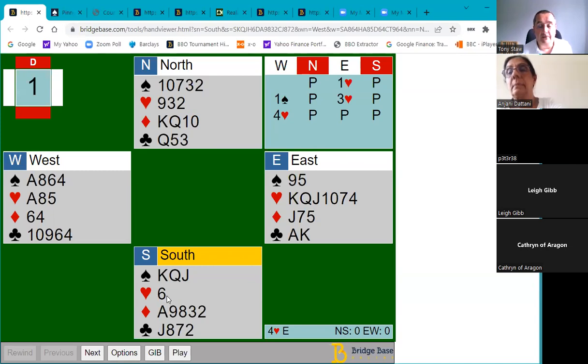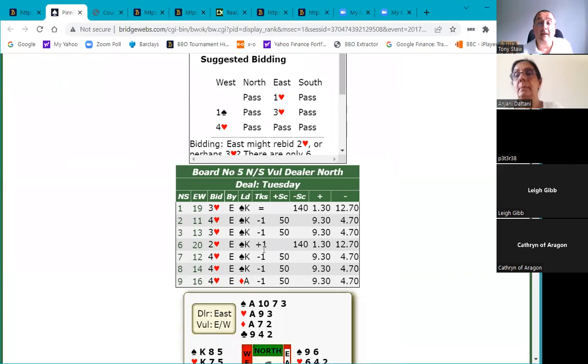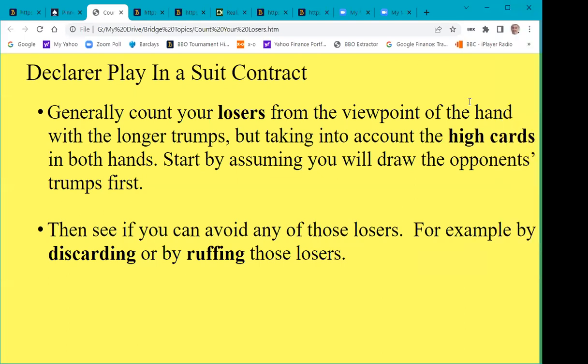If you lead a singleton trump, it's quite possible your partner might have something like the queen and two others, and you'll trap your partner's queen. A much more normal and attractive lead is the king of spades. It happens that leading a trump and continuing with trumps is a way to defeat this contract, but when it was played, no one led a trump. Everyone led the king of spades and the eight of diamonds, so everyone had a chance to make it.